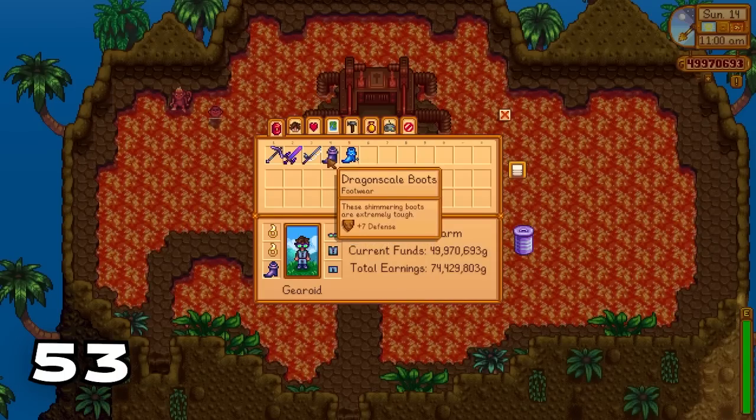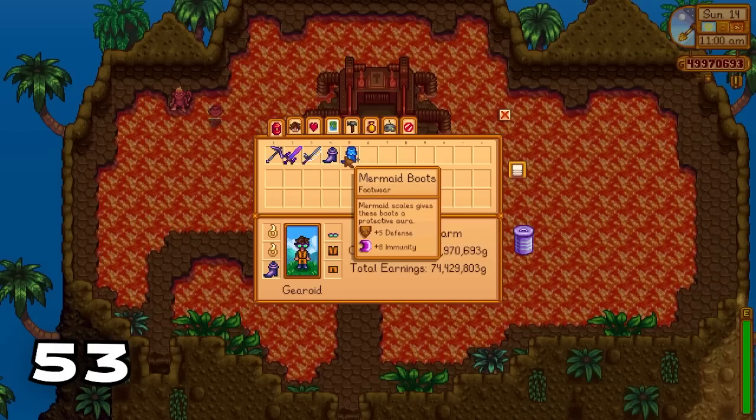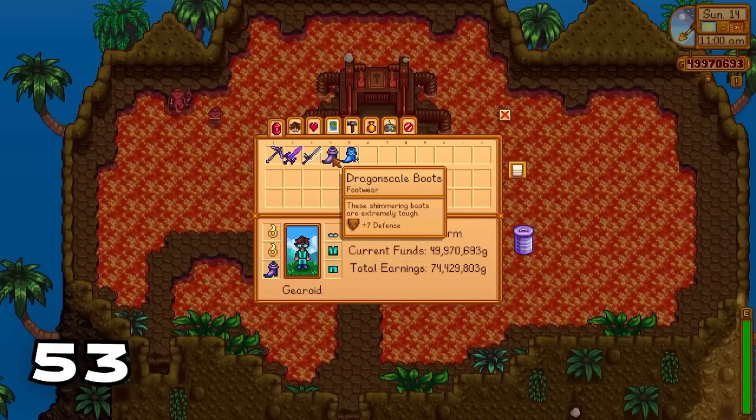When you get to Ginger Island there's a chance you can get dragon scale boots or mermaid boots from the chests within the volcano cave. These are the best armor shoes you can acquire in the game.